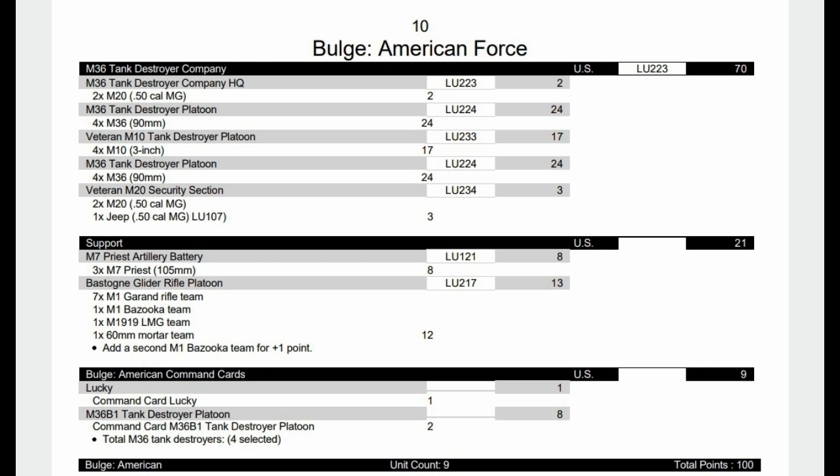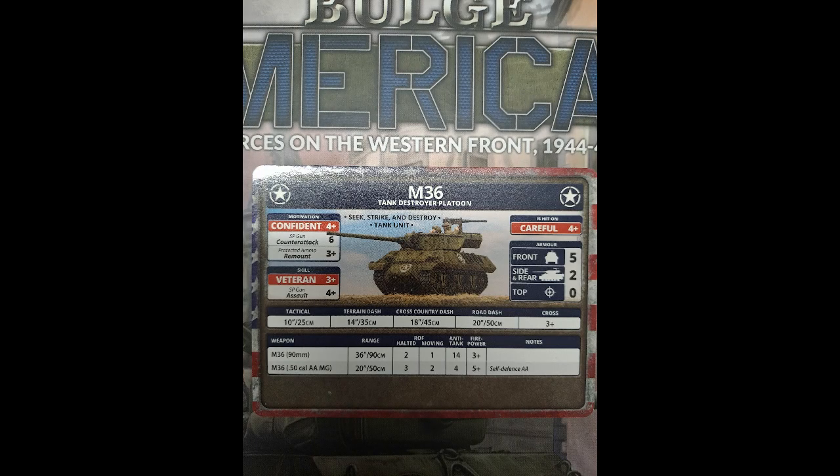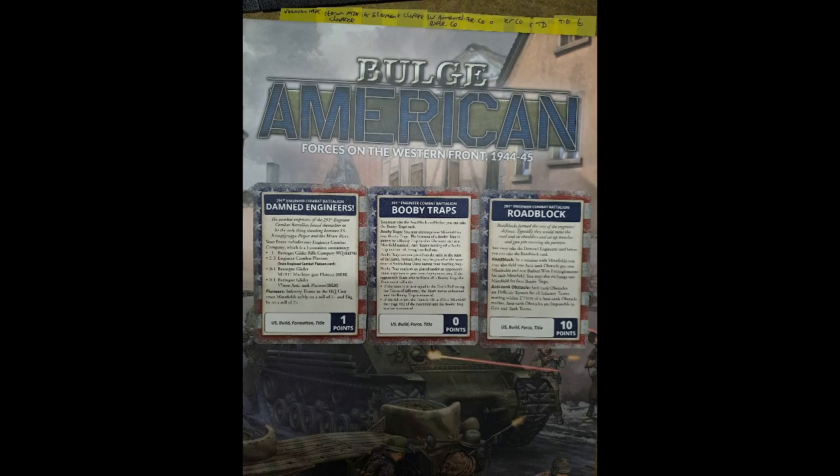The last formation from the book is the M36 tank destroyer company - a much bigger gun than the M10s and M18s, but obviously at a bigger cost. We have some M10s to add a little more weight to the formation, our recon in formation, Priests for artillery, and the Glider Rifle Platoon to get in where the tank destroyers really don't want to go. The M36 is careful, confident, veteran - which helps with seek strike and destroy - and the big thing is AT14, which is the same as the older M10 Achilles. The new M10 Achilles is now AT15, but AT14 is going to do the job against most heavy armor you're up against.